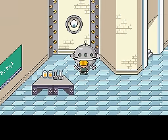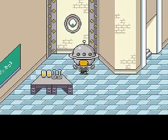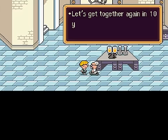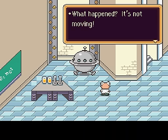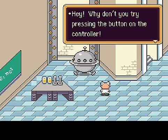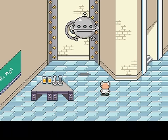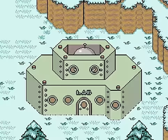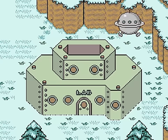Now let's get in here. Apparently I have to approach it a certain way. Why am I supposed to talk to Dr. Andonuts first? We will, I promise. Or maybe I just had to approach a certain pixel. I'm not sure if there's an actual controller or an attempt to break the fourth wall. Well, I'm guessing this thing works — yes, it does.